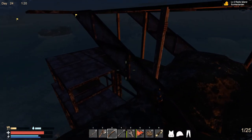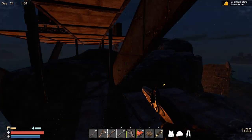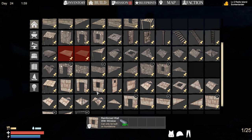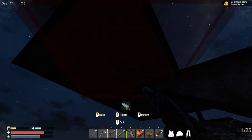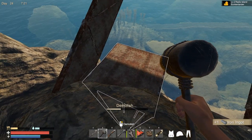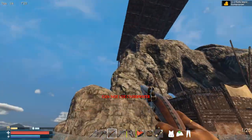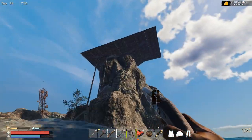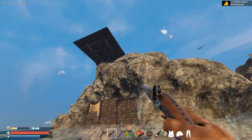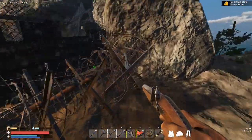We're still in the middle of construction of this entire foundation. We are basically near the end — we just need to complete this side, place a couple of floors down, and basically we're done. All right guys, the entire foundation is finished. Let's see from the downside — yeah, this is kind of better, just look at that. I like the way it looks. Probably it's not even too big, and we can still expand.